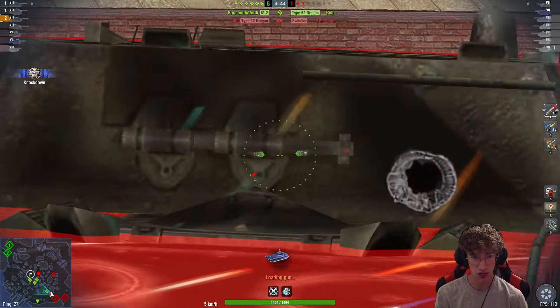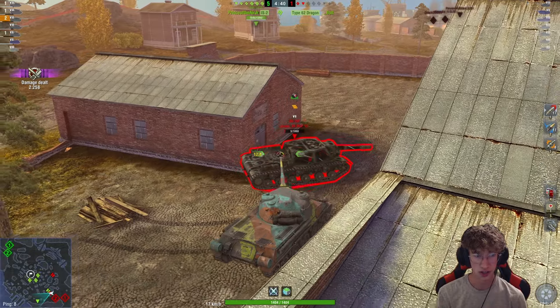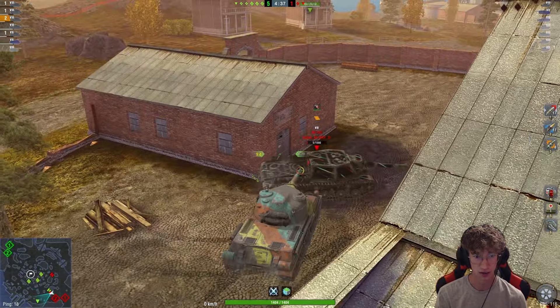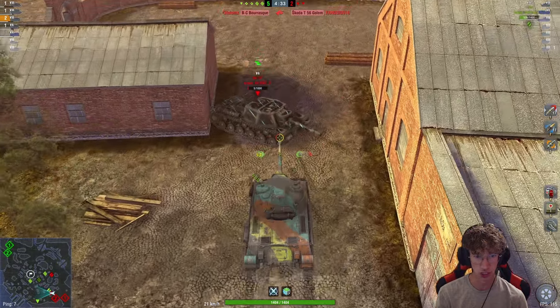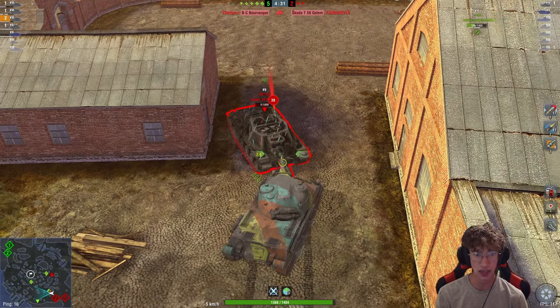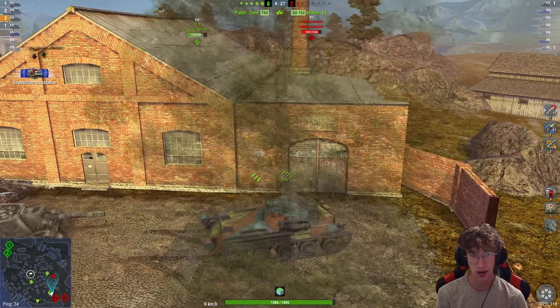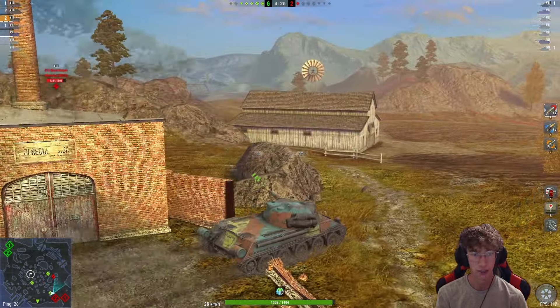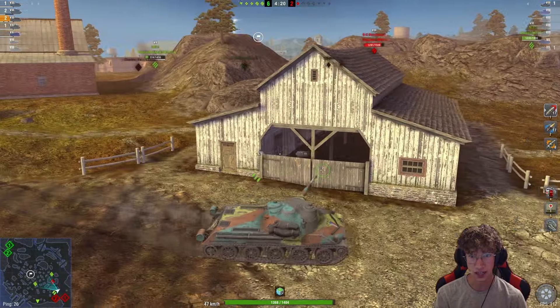Apparently not — I need to aim my shells first. There we go. Ramming speed! This thing actually can ram as well. Let's see if I can do that here. Oh my god, I am wasting so much time trying to ram this guy. He took 36 damage off my ram. Okay, well — forget I said anything about its ramming, I guess. Apparently I can't even ram a Tier 7 TD.